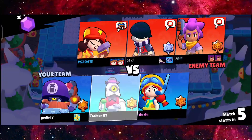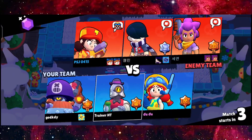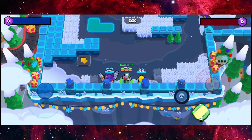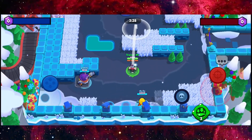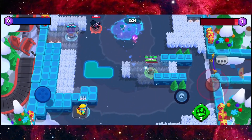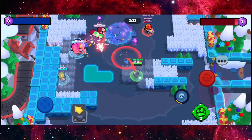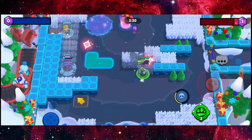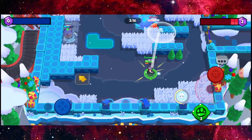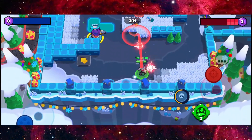So for Barley, it's kind of an area splash brawler. I can just simply throw all my shots to it — the way where the gem is spawned in the center. At the center, I'm just going to throw this area splash and just cause damage. Like this.